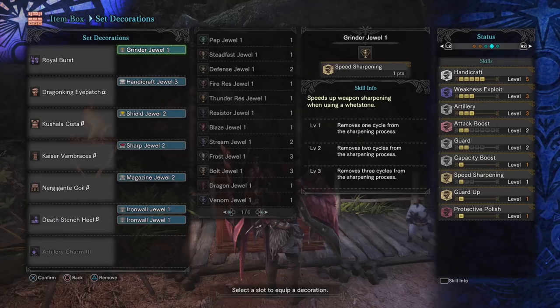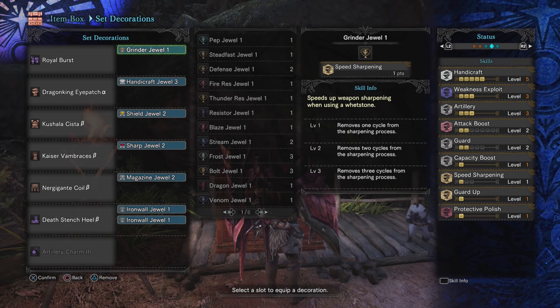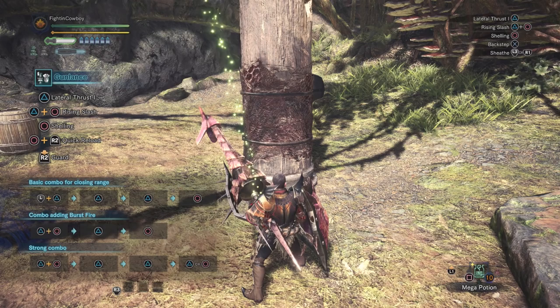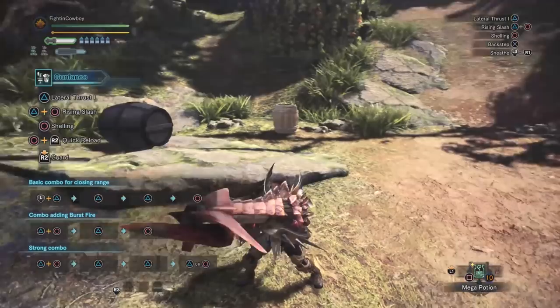To take a look at the build — this is a build for a normal shelling style Gunlance. I would not suggest using this build with wide or long style shelling. The playstyle here is around a normal style of shelling, which is great for a burst fire oriented build, which is exactly what this is.